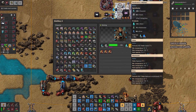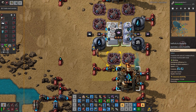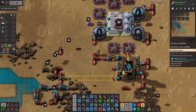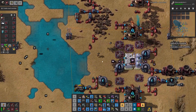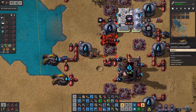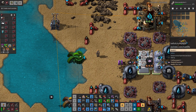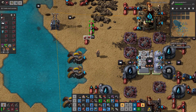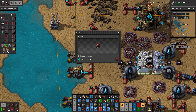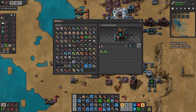Oh we got steam — what the hell? We got steam. Too much water. I'm going to get rid of the water pretty quick — I don't really need it, so I'll just get rid of it.